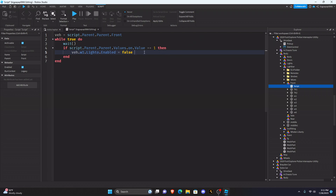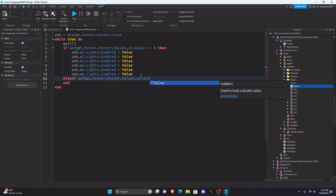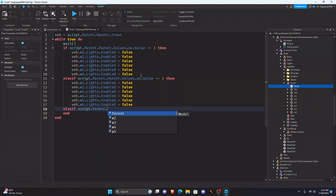We're gonna have six of these, so copy and paste it six times and rename them to W1 through W6. Then you want to go else if script.parent.parent.values.on.value equals 2 then, and paste that again — leave it as false because this is the front. Usually in stage two vehicles, stage two is only the back. Then type: else if script.parent.parent.values.on.value equals 3 then.